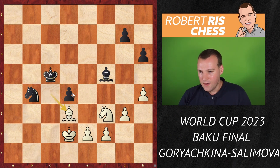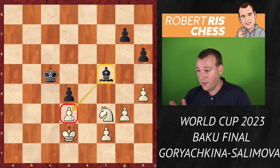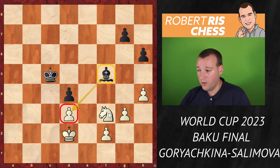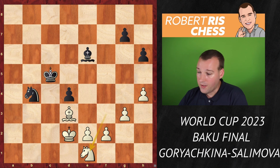Bishop to d3 was played, offering the exchange of pieces. From a principal point of view you'd want to keep pieces on the board. But after knight takes d3, e takes d3 — I really doubt white is able to make progress, because with the bishop you're keeping pressure against the pawn on d3 forever. White cannot move around with the king because the pawn will be hanging. You need both king and knight to make progress. Salimova played bishop e6 — there's still nothing wrong — but knight takes d3 was a nice simplifying move.